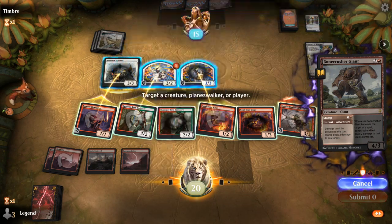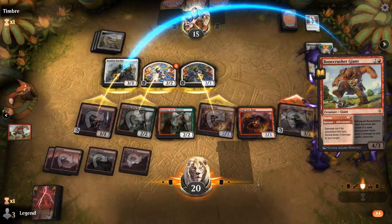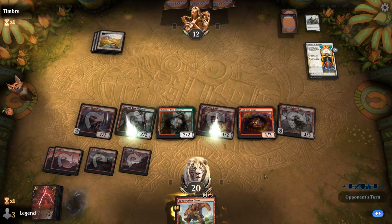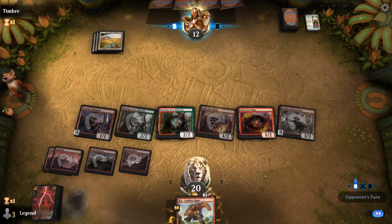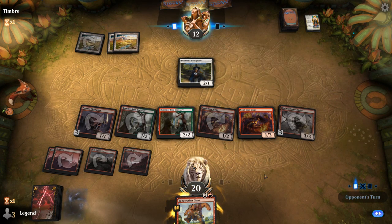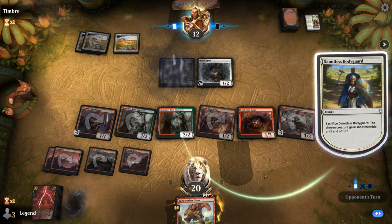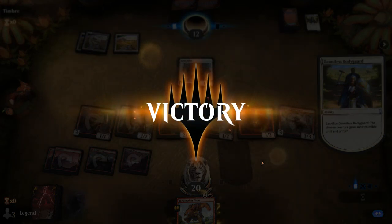We'll Stomp here so we don't lose anything. It's gonna be another Bodyguard and Giant Killer — they maybe wanted to reverse the order. And that's my opponent's way of conceding. Alright, sweet — on to the next one.